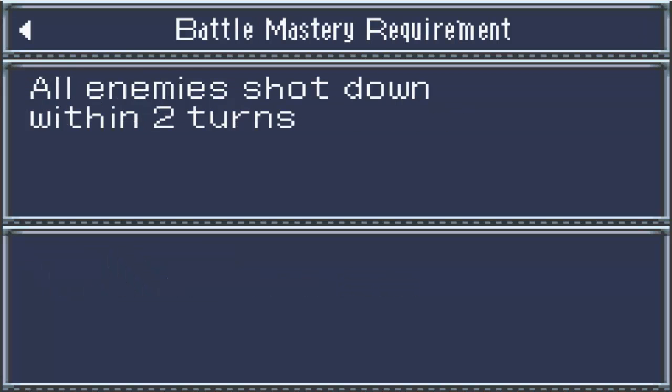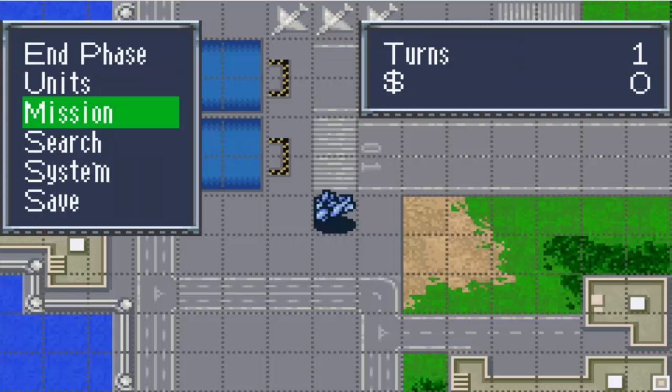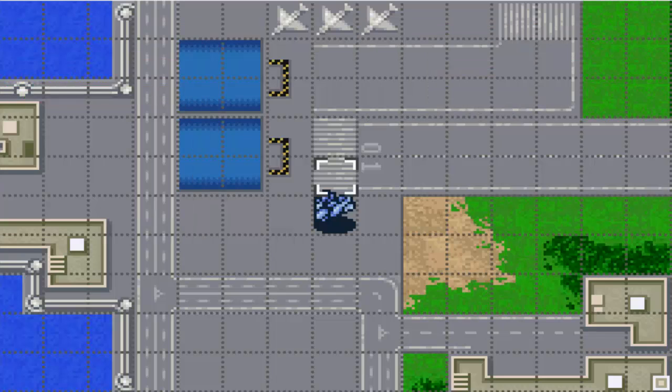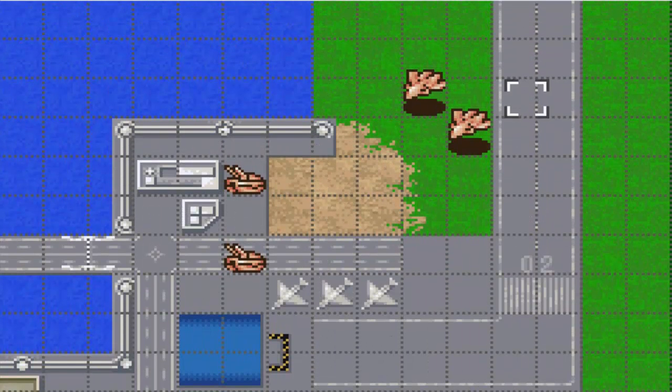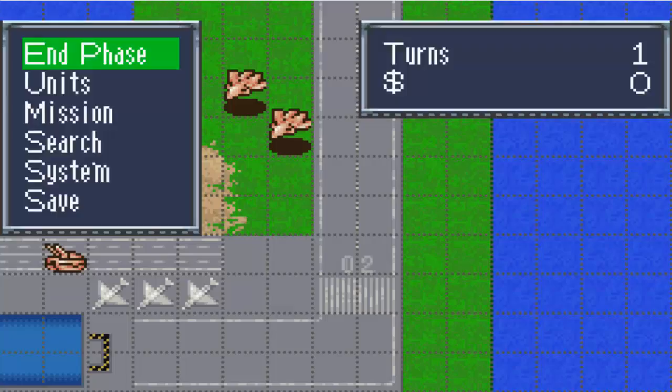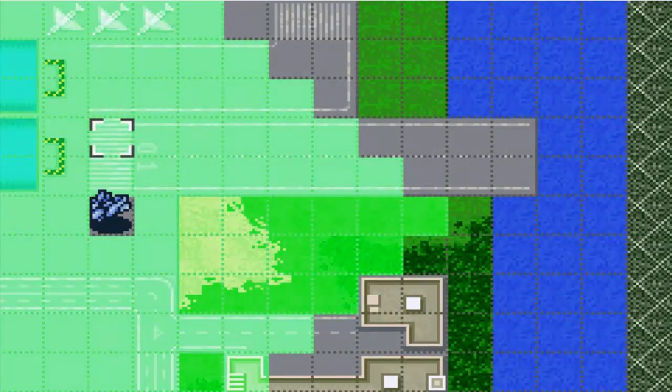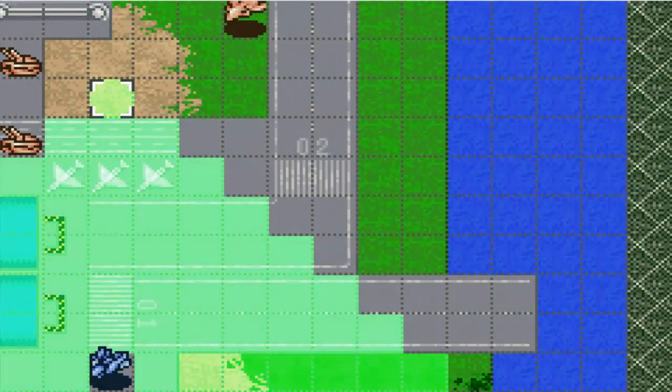Oh, there it is — that's how you find battle masteries. All enemies shut down within two turns. That is really useful. I wish other SRW games told you that, because that's just handy. Wait, did that say two? Two turns! Okay, how many guys do we got? Let's take a look at the map again. We only have four enemies, so I think I can handle this. Just gotta go straight up there.